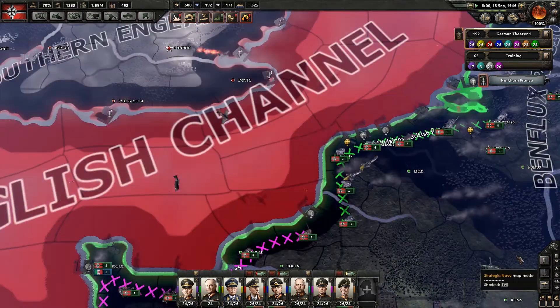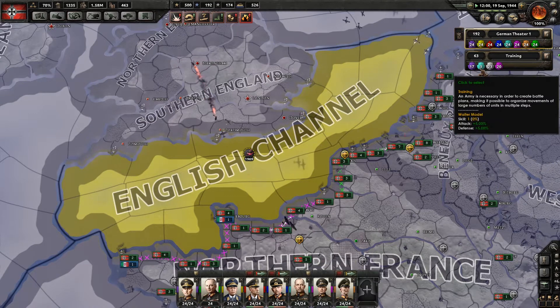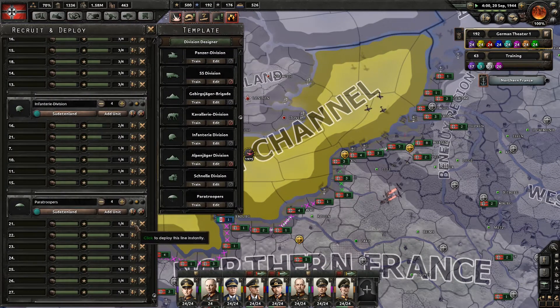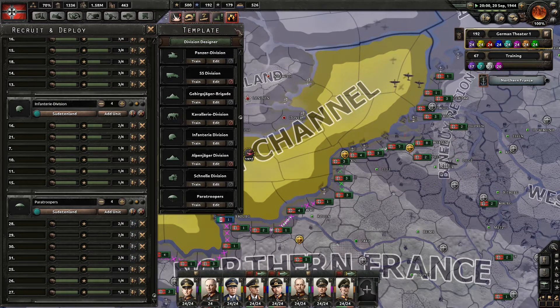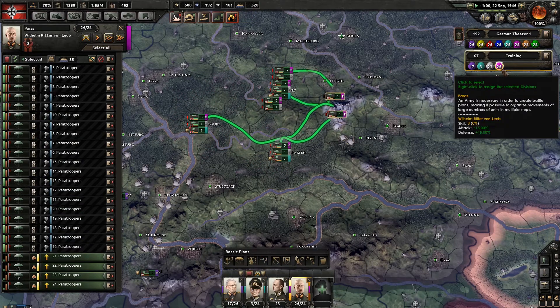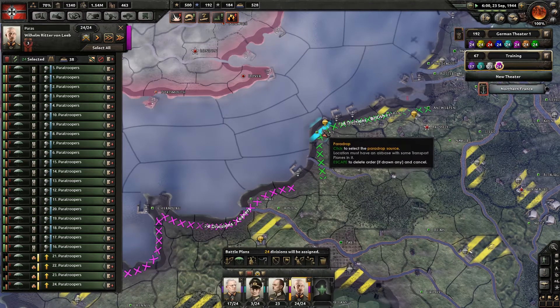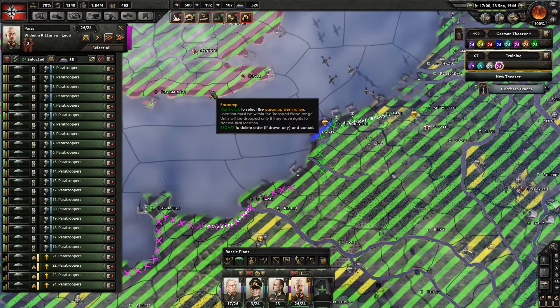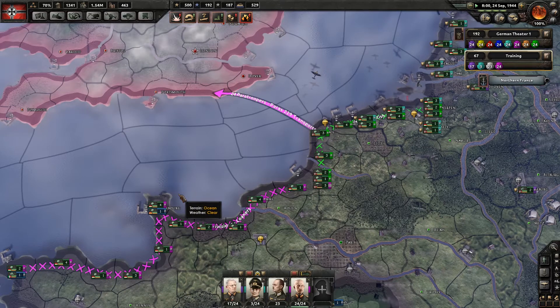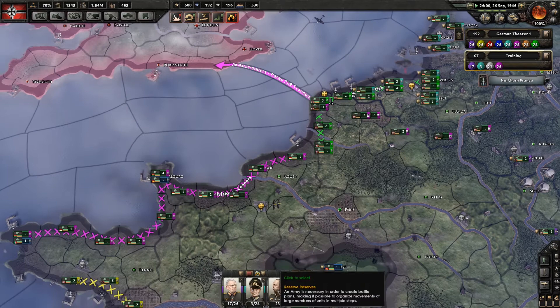Do we still have air superiority? Well, kind of, sort of, ish, almost. Let's instantly deploy four of these guys — they are still a bit green, but that's fine. We'll add them to the paras. So now the paras are a full army. And we will do a para drop from Calais. We'll try and land here between Portsmouth and Dover. I don't really want to try and land in Portsmouth or Dover, because the problem with doing that is they'll probably be defended because they are ports. So I'd sooner try and get everybody in there and move in from one of the adjacent provinces.